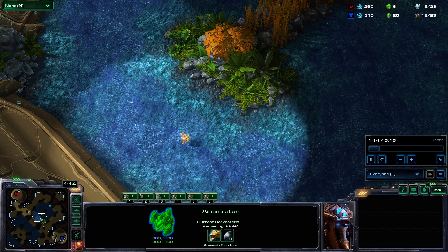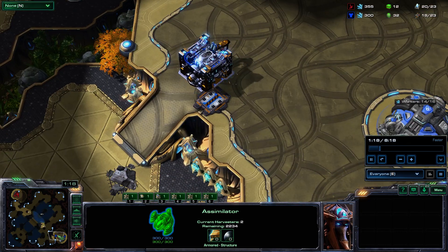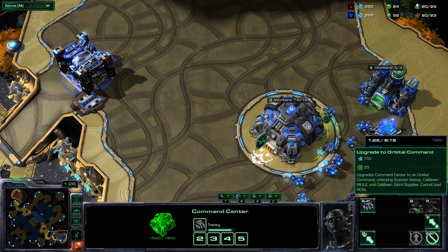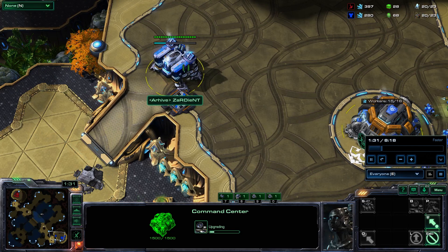Looks like Red's the first person to see his enemy. Blue is just... maybe he's waiting on scan. I don't know. Orbital command, that's what he needs, and he's building it right now, so that's good.